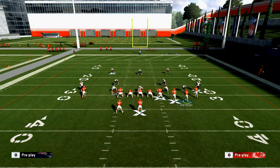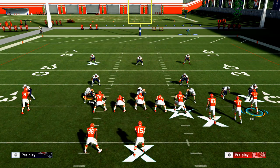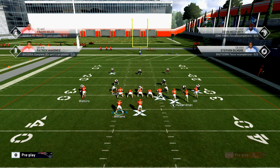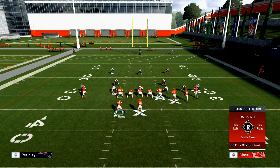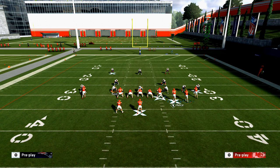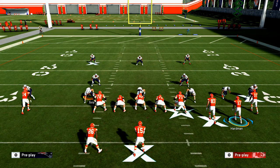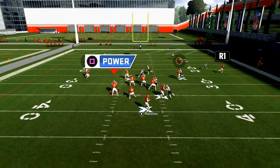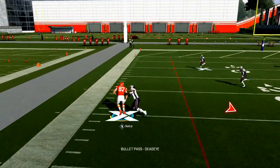What I like to do from this play: I still motion Hardman out, but I take Travis Kelsey and put him on a drag route. I leave Tyreek Hill on his route — I could also put him on a streak or a hitch, it doesn't really matter. Then I block Williams and slide my line to the right, identifying any blitzer off that right edge, banking on my running back to pick up anyone on the other side. That drag route to Travis Kelsey will almost always beat man-to-man coverage.